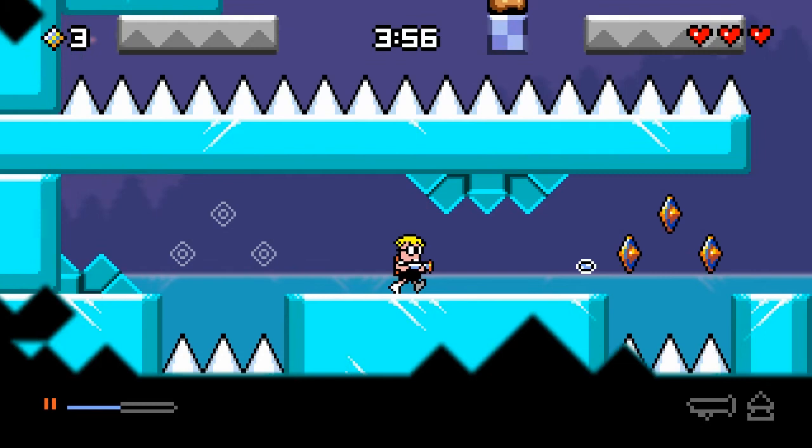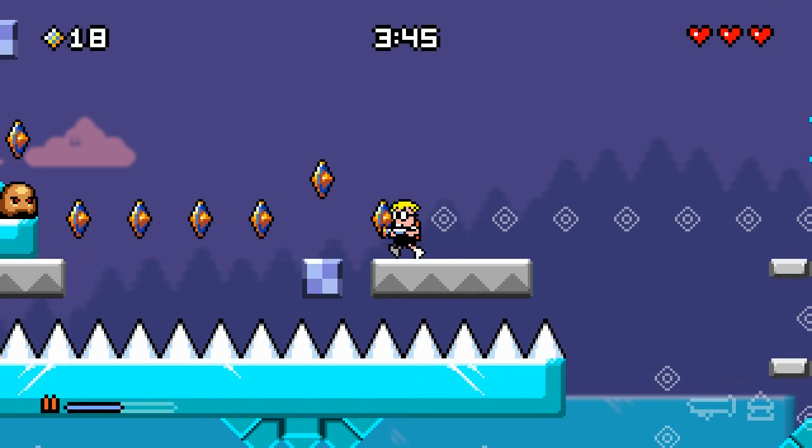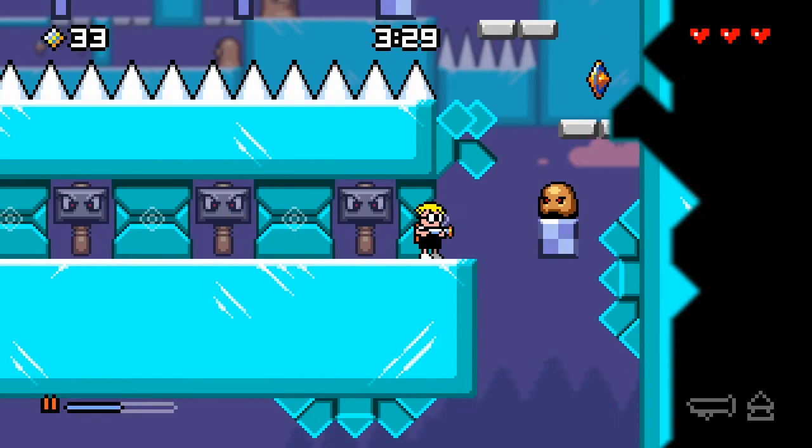The idea of having enemies hurt you and spikes and other hazards kill you seemed like a nice blend of hazards. In the end, it didn't make sense to have that spiky block in just this one spot, so I got rid of it. Good technique to use the hover to stop your momentum from the crazy slipperiness of the ice.